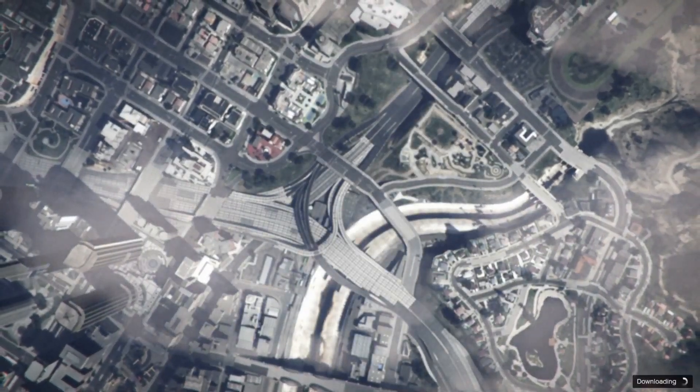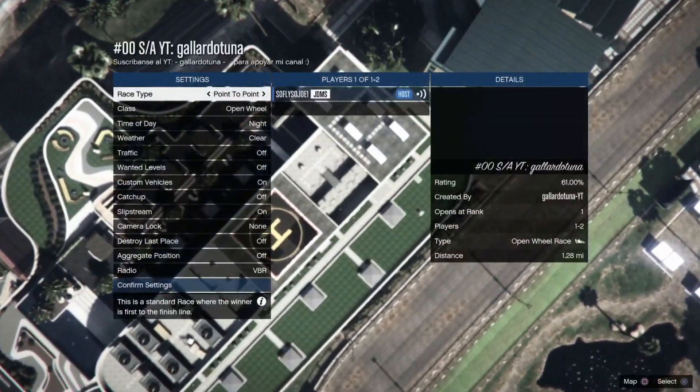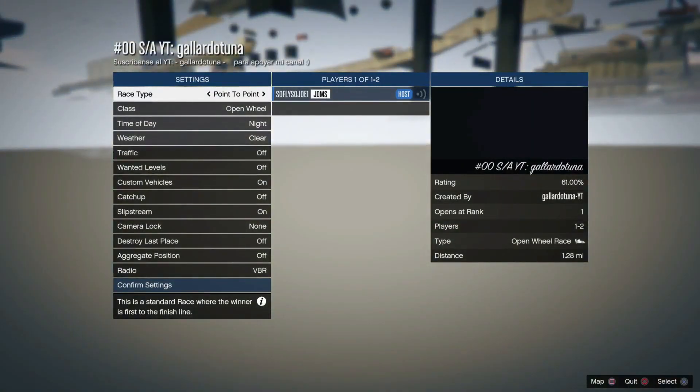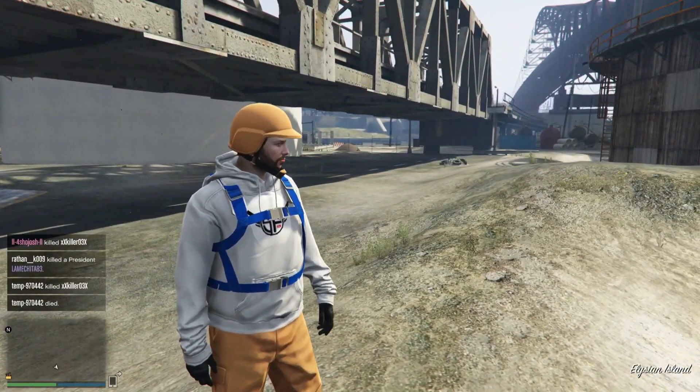Spam X and you want to select Exit while joining the job at the same time. Once you load into the job, you'll notice that the background is going to be all glitched out. Now just back out of this job and you should be off the radar.